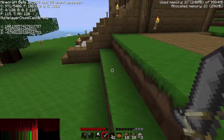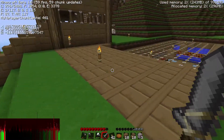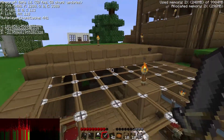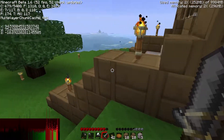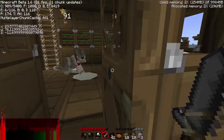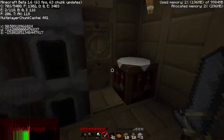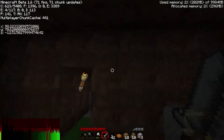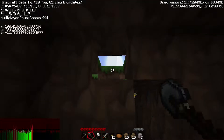Yeah, it's two steps down. So the ceiling is at Y73, this ceiling is at Y74. So it'd be two down from the glass - yes, one down from the glass. Yeah, so we need to go down a step. Basically if I dug - yes, correct.